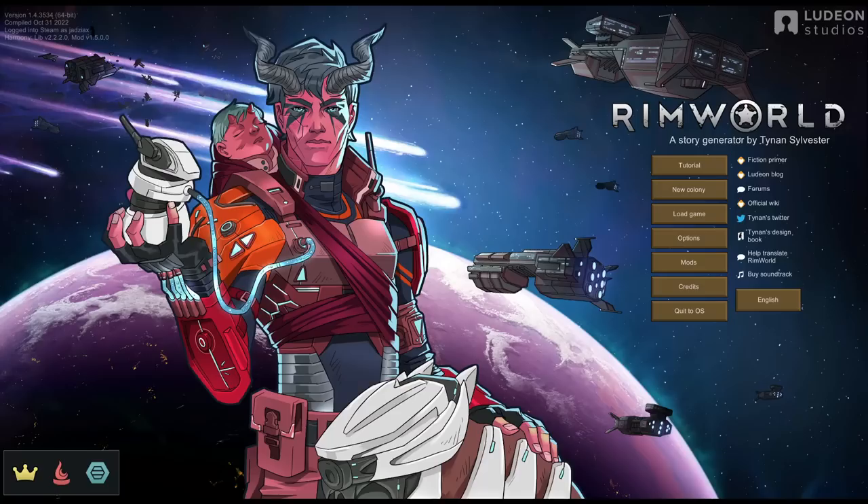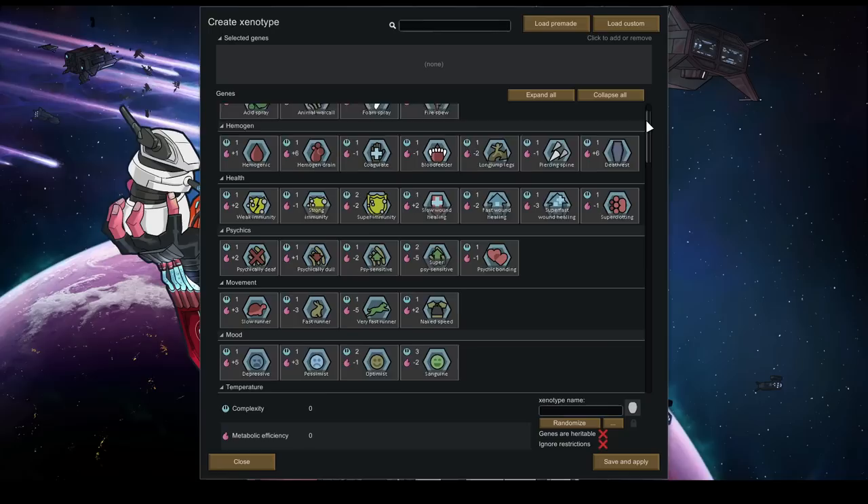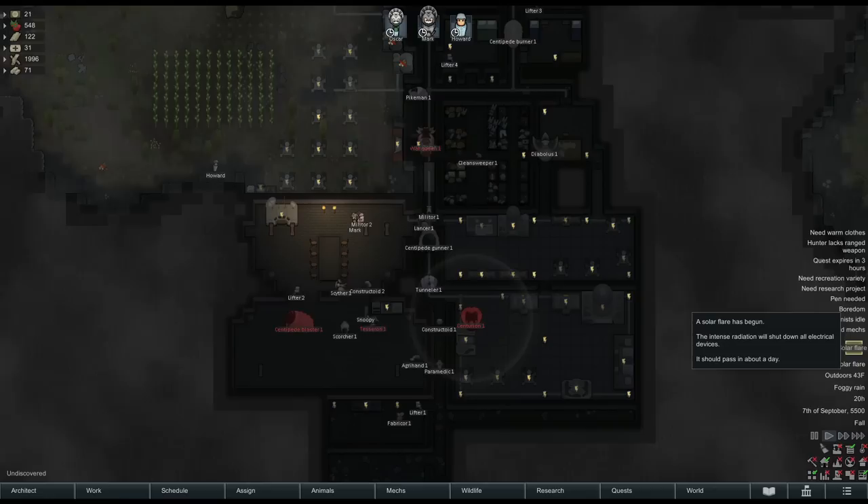What's up guys, Jads here, and in this video I'll be talking about the new biotech expansion for RimWorld. Biotech adds a ton of new content that can be roughly divided into three larger categories: mechanoids, reproduction, and genetics. Because of the sheer amount of content, I've decided to split it into three videos, and this video is going to be covering the mechanoid content. So let's get into it.